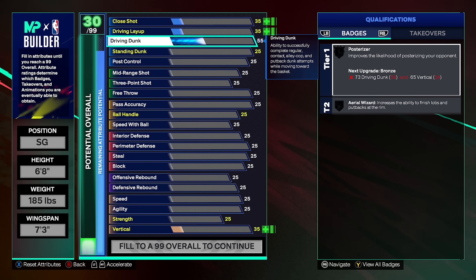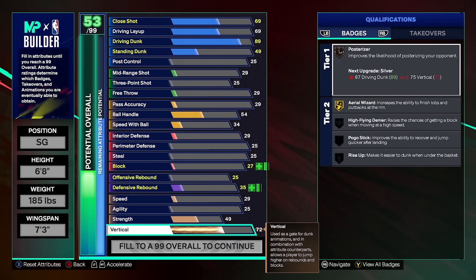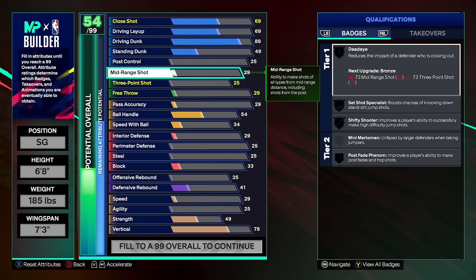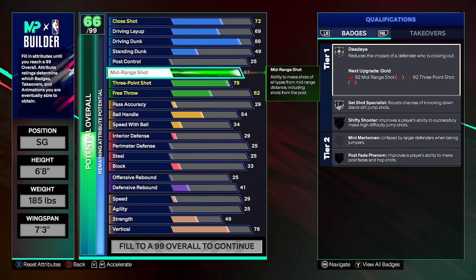The reason for the seven foot three wingspan is because we want an 87 mid range — not only for the badges, but to unlock the best jump shots for a six foot eight build. A longer wingspan on taller builds is just a good thing because you're going to have mad defense and you want to take advantage of it. For the attributes, the first thing we're going to do is upgrade our driving dunk to an 89 overall rating, which gives silver posterizer when we match our vertical to a 78 overall, unlocking both pro contact dunk animations in NBA 2K25. If you're going to go a high driving dunk, make sure you get every animation possible — that's why we're going 78 vertical. We'll also max out our mid range to an 87 overall and make our three point rating a 78.